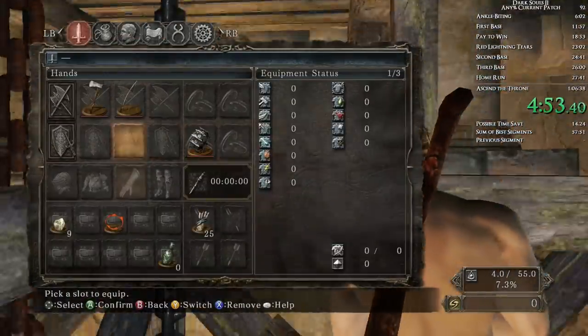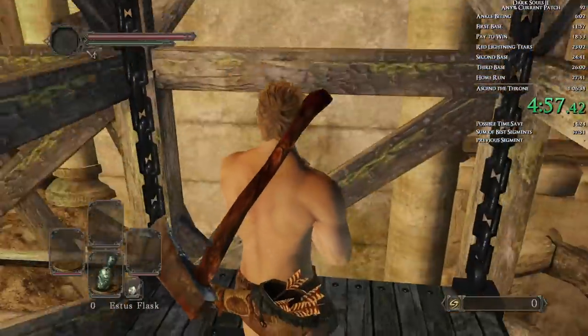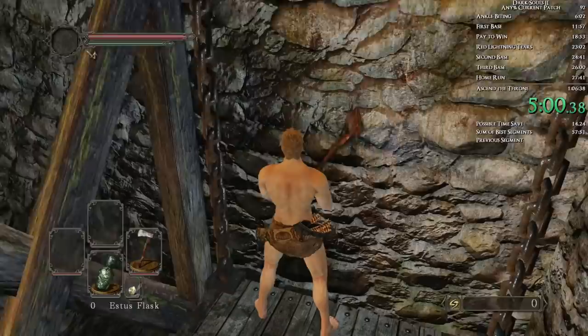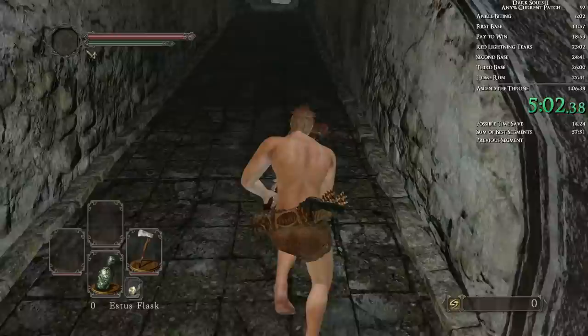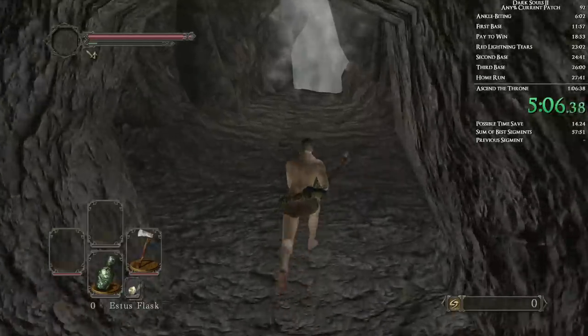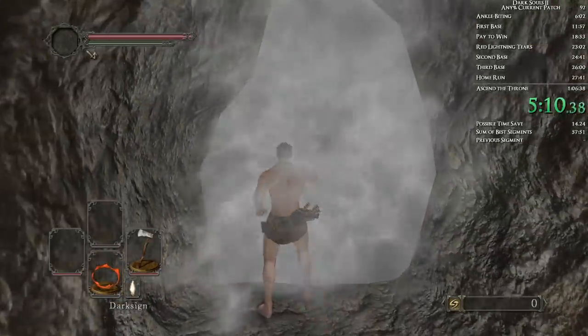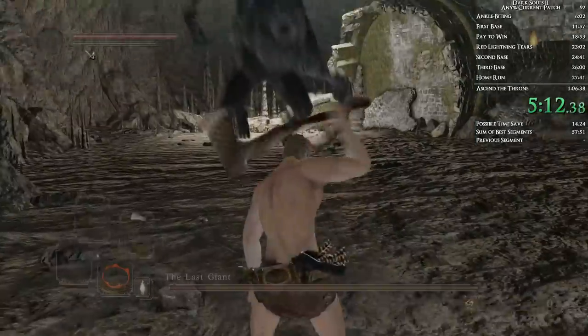That fog gate — you need to bait attacks from those spear wielders. You'll notice that I ran really far past them and then rolled to the gate, because otherwise they'll poke you at that gate. Here, you want to equip the ring of blades, put bones in slot two, put the soul in slot six. Then we're going to two-hand the axe and go through the gate.